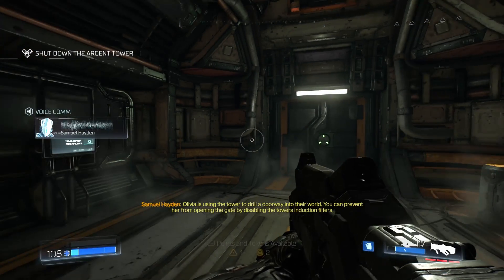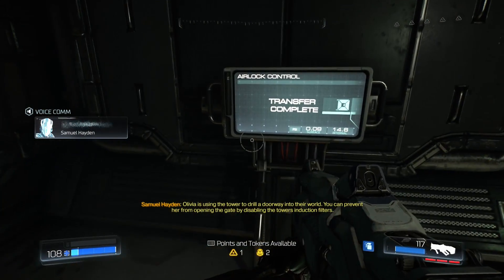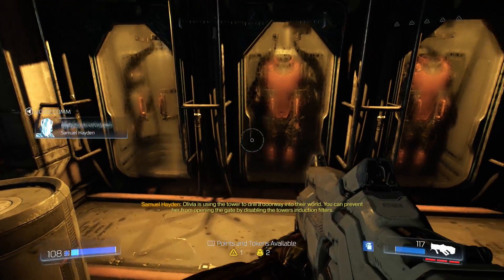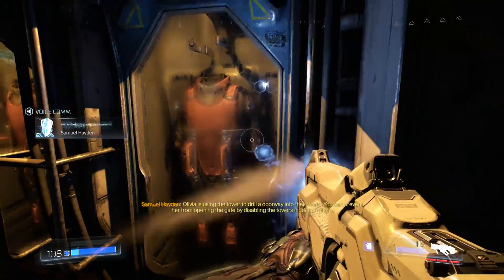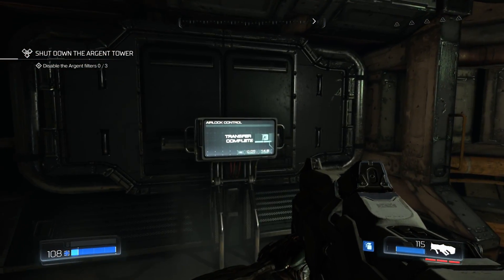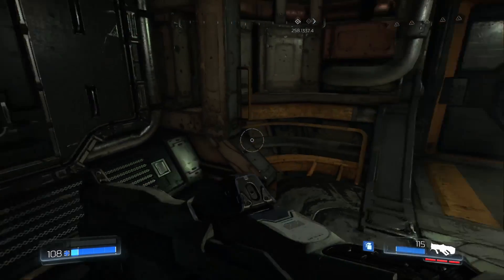Olivia is using the tower to drill a doorway into their world. You can prevent her from opening the gate by disabling the tower induction filters. Well, hello guys and welcome back to some more Doom!